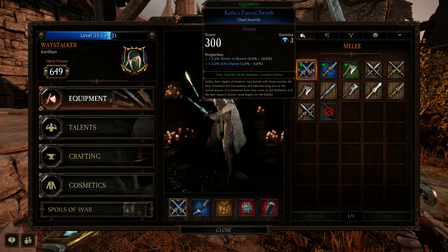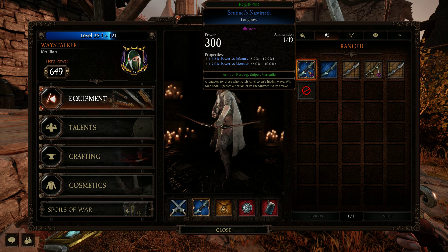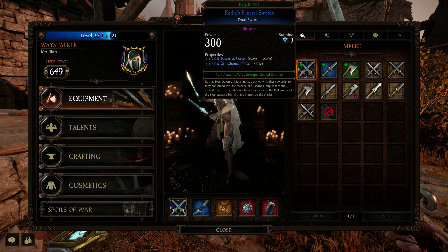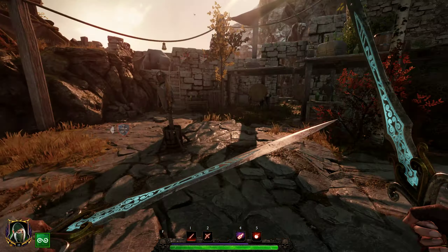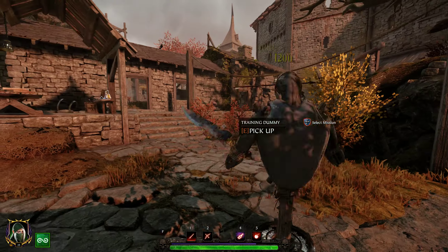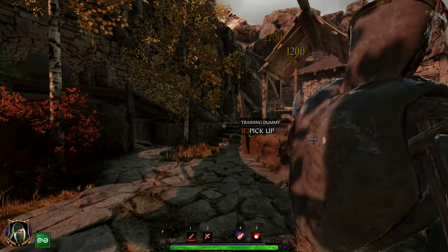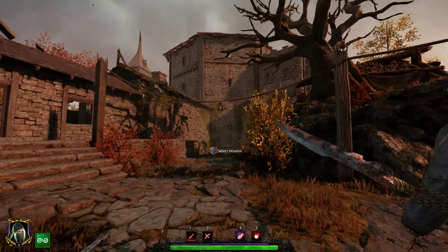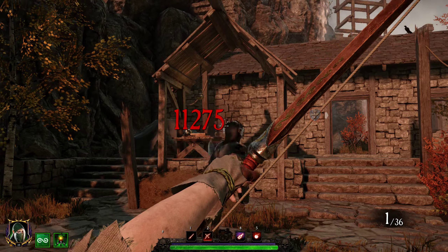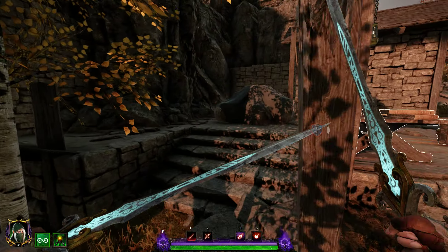We're going to be using the Dual Swords and the Long Bow. It doesn't really matter what traits you have on these. The Dual Swords hit really fast but don't hit very hard. It doesn't really matter because you shouldn't be fighting anything that needs over like three hits with Dual Swords — that's just stupid. If it needs over three hits, just shoot it in the face and do 15,000 damage.